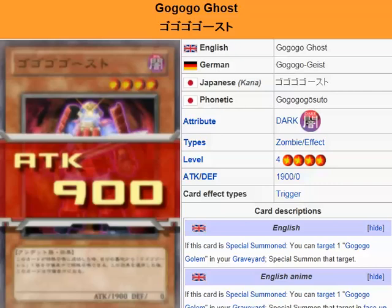Description: if this card is special summoned, you can target one Go-Go-Go Golem in your graveyard and special summon that target.